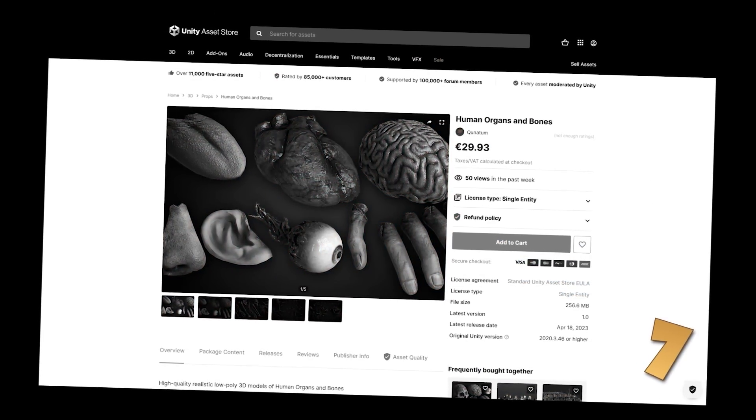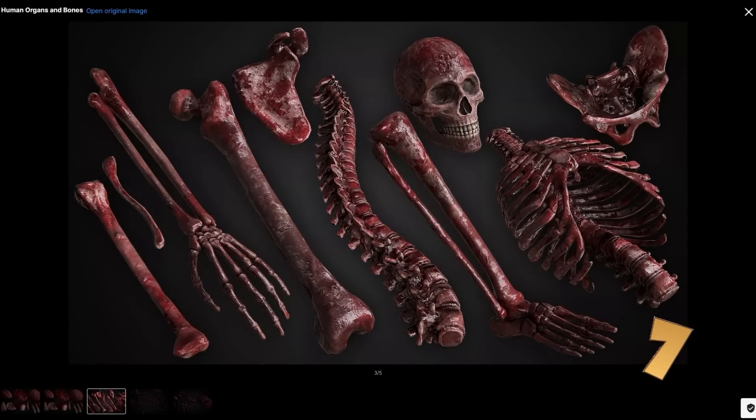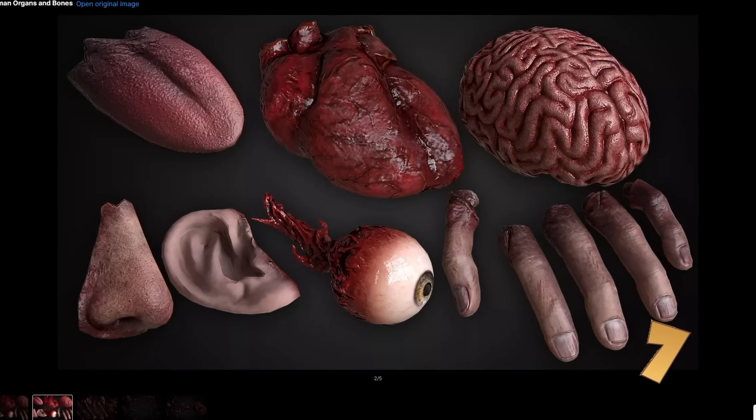Up next here is one that I hope doesn't demonetize this video — it's a pack with super realistic human organs and bones. Definitely very freaky. This would be perfect for any kind of horror game, or perhaps you could use this to make an x-ray vision mechanic kind of like Mortal Kombat.